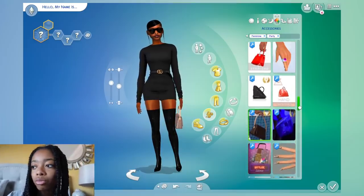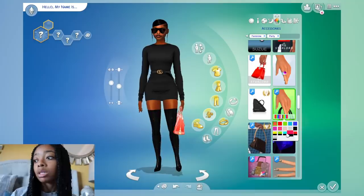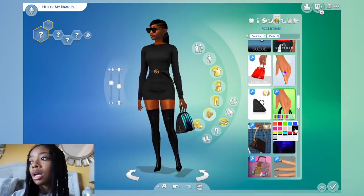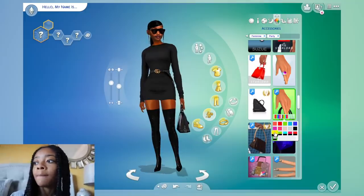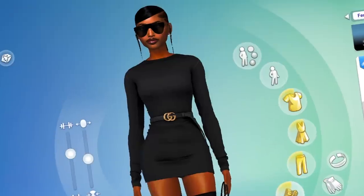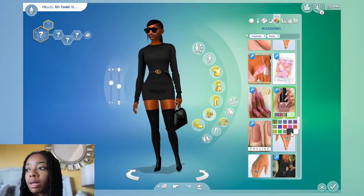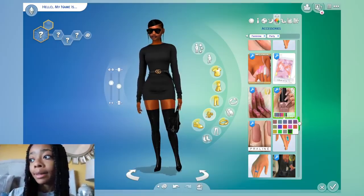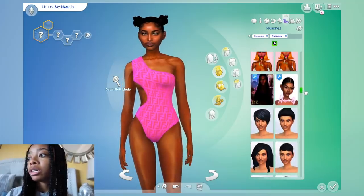Now we're going into her party look — less casual than formal. I'm giving her a cute little black dress with a Gucci belt, high boots, glasses, and a designer all-black Louis Vuitton purse. This just screams 'I'm rich, I got money' — she screams very professional business woman, got money, and does not play around.